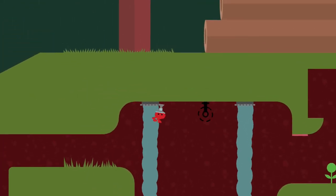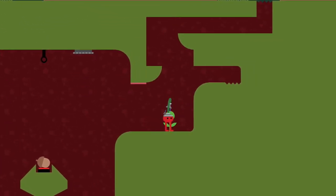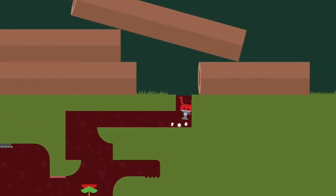Now, as we come across — and this is where I'm realizing I could have just filled the room with water — you can go ahead and sprout this plant and then use it to jump up and continue along until you get to the insect all the way at the top here.